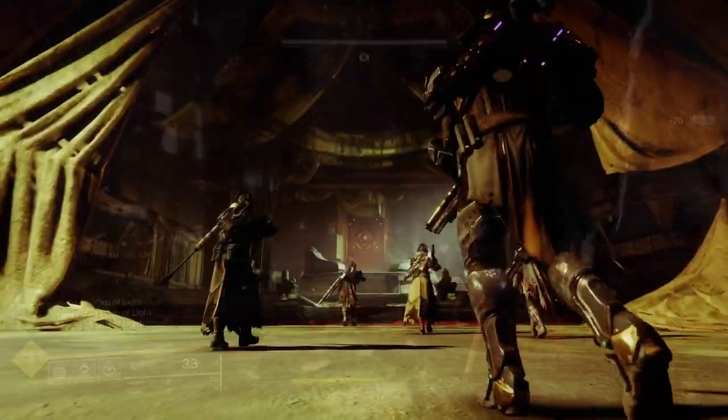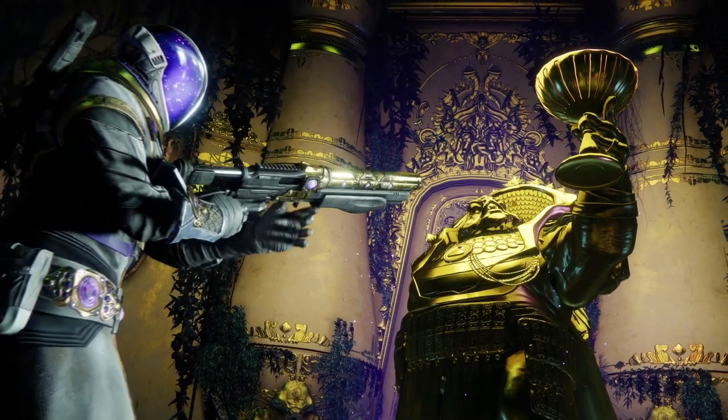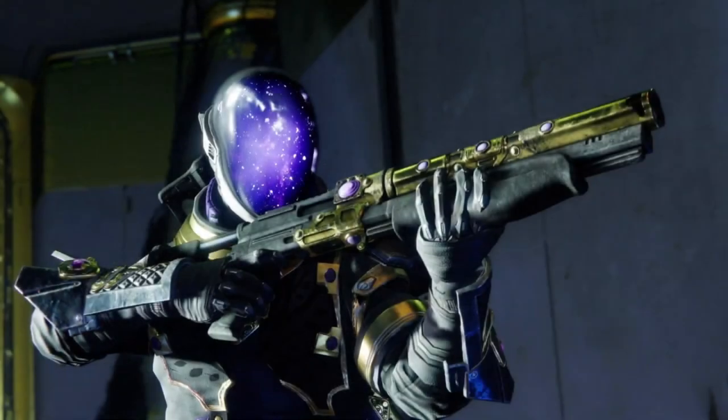First things first, near the very beginning we actually see something interesting: the Ascendant Realm. What is this doing here in presumably Callus's ship or palace? Will the Hive and/or the Taken have a part to play in this expansion? Then we see a Vex boss, and after that we have a Guardian reloading a shotgun. This shotgun is really the Season of Opulence personified — opulence is wealth, it's extravagance, it's Callus. This shotgun is gold-plated with some purple spots, very much relating that design to the original Leviathan raid and Callus himself. So that's the kind of rewards we can expect to earn.